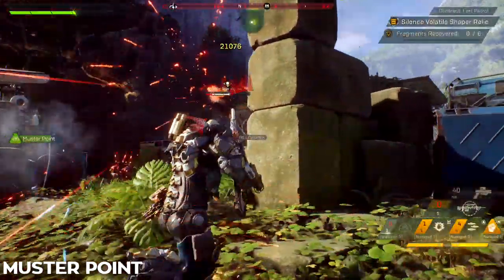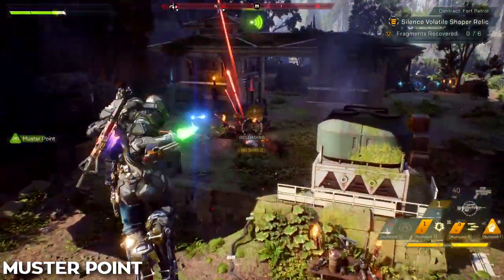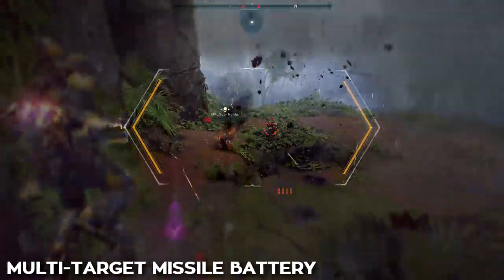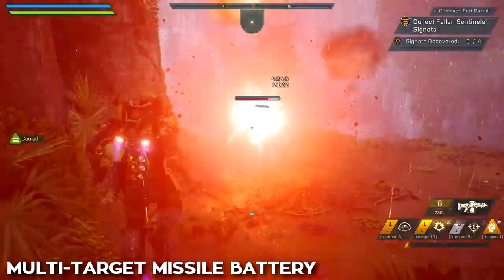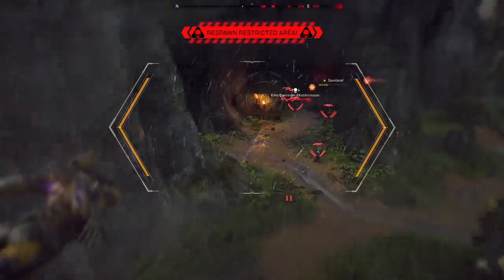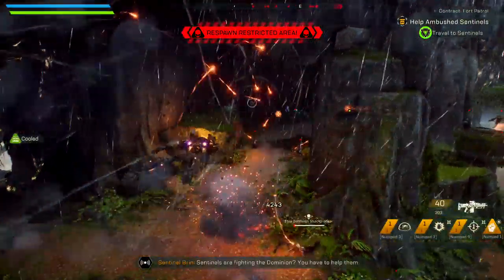You do not need to stand inside the Muster Point area to keep the buff active. The Ranger's ultimate is multi-target missile barrage. On activation, it starts locking on missiles to every enemy within its targeting window. After all the missiles are locked on, press fire and enjoy the devastation. This ultimate can be activated while flying.